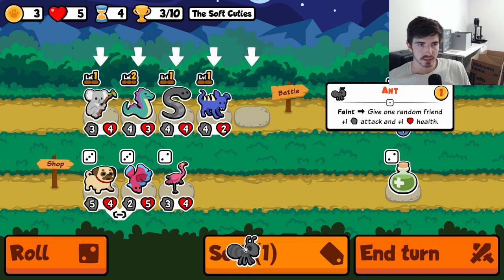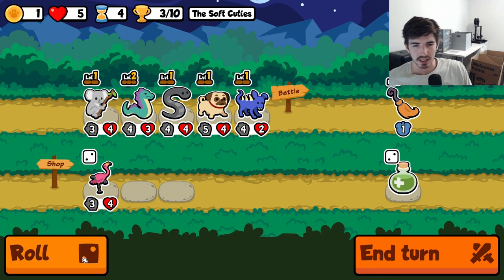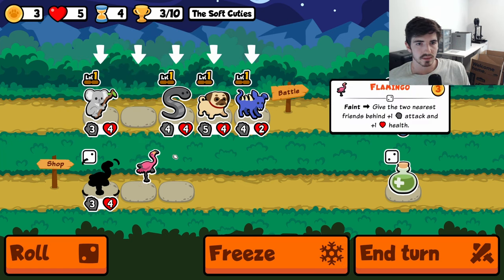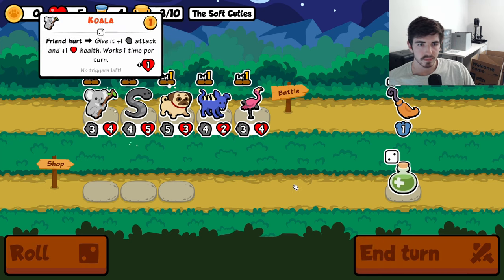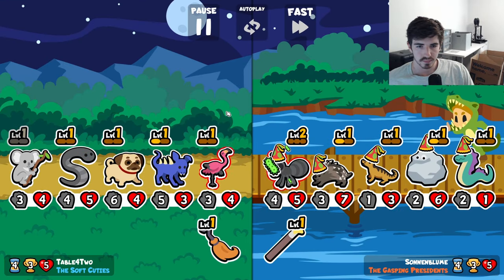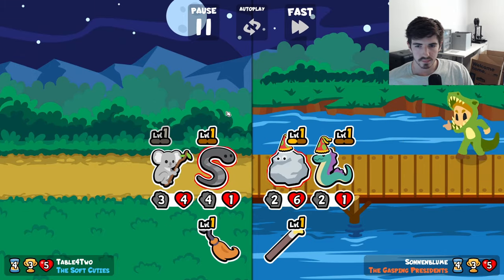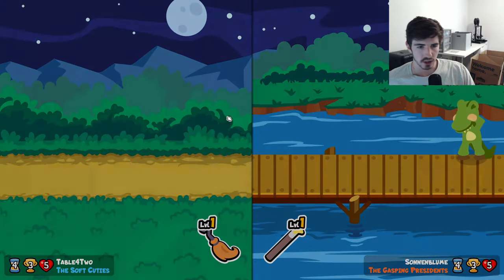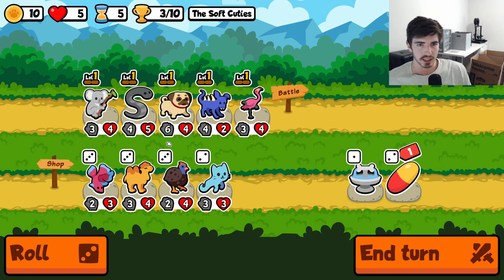Alright we go here — we ditch you, we go here I think. Maybe a pug, 5-4 stat line is pretty solid. What if we do this — just say screw the basilisk because nobody needs them. We'll take the draw, we will take it. Staying at five hearts is what's important. There's the camel, that's huge.